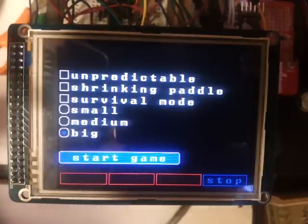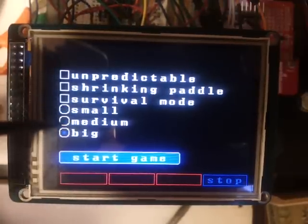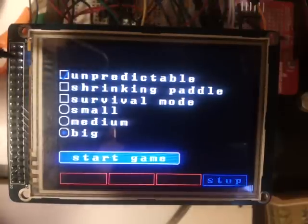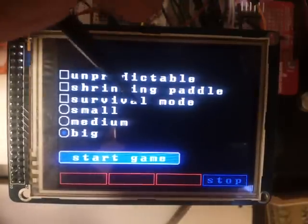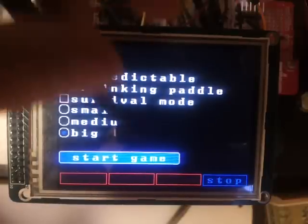It also shows new GUI elements like radio buttons, which you can only select one of, and tick boxes. You can't really see it well in the video. You don't even need to click on the text — you can click somewhere on the text.